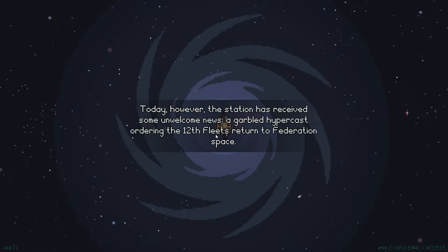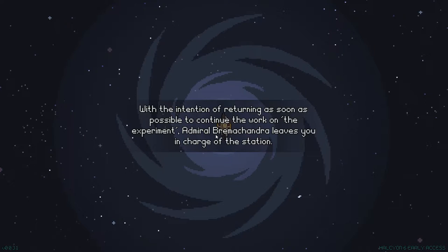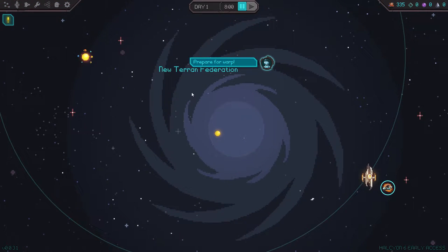Today, however, the station has received some unwelcome news. A garbled hypercast ordering the Twelfth Fleet's return to Federation space, with the intention of returning as soon as possible to continue the work of the experiment. Admiral Bramachandra leaves you in charge of the station. So here we go. This is a little bit of everything — a management game, a role-playing game, a turn-based combat game. I don't even know how much there is to this.